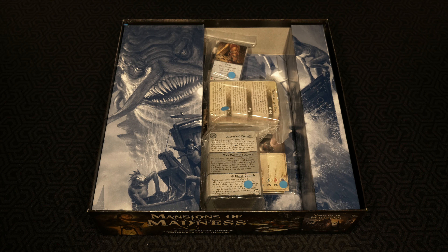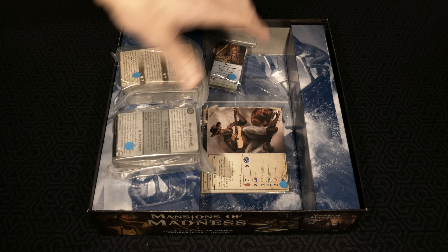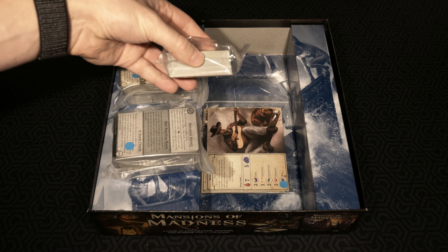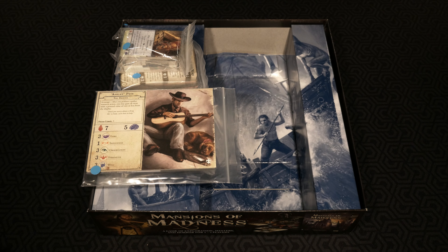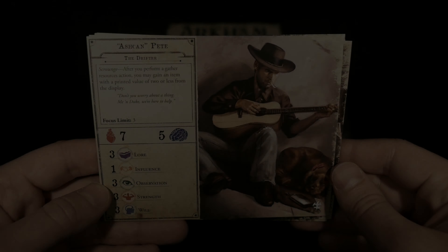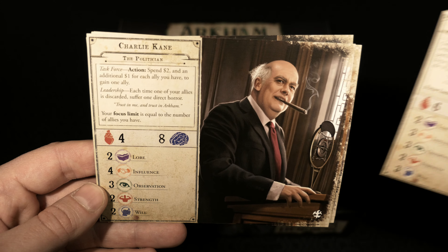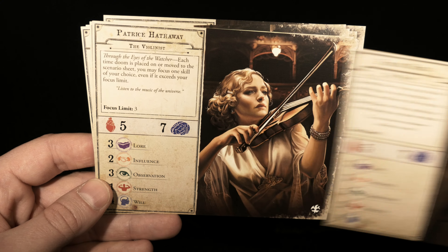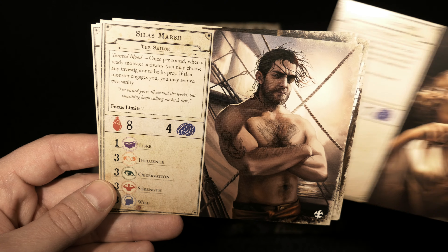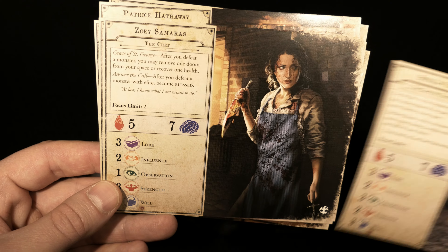Next up inside the box are a whole bunch of cards — some serious stacks of cards, two gigantic piles plus these mini cards as well. And then a whole bunch of investigator cards and of course some of the nasty individuals you're going to be running into while playing the game. For investigators we have Ashkahn Pete, Carson, Charlie Kane, Father Mateo, Patrice, Silas, Stella Clark, and Zoe.